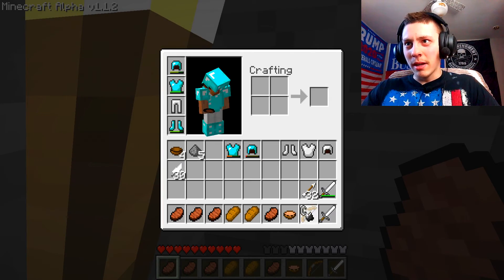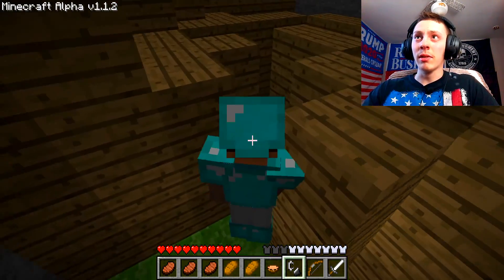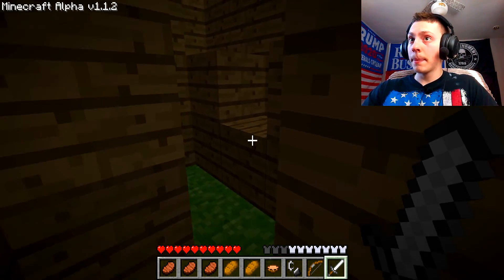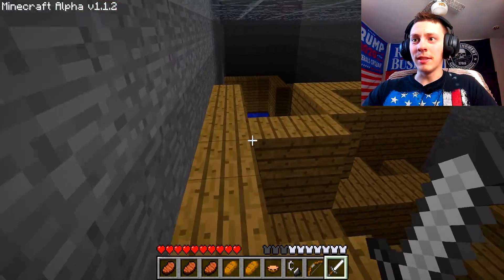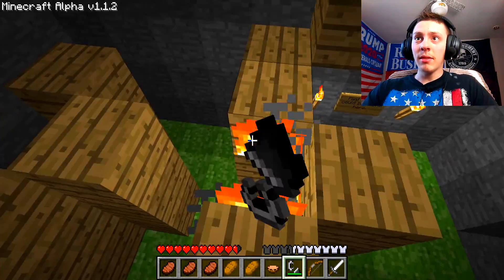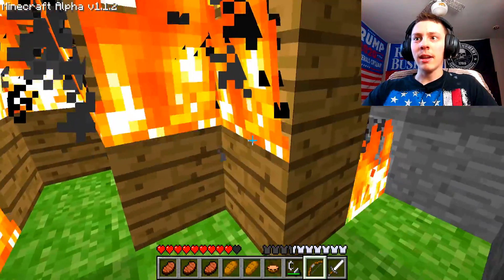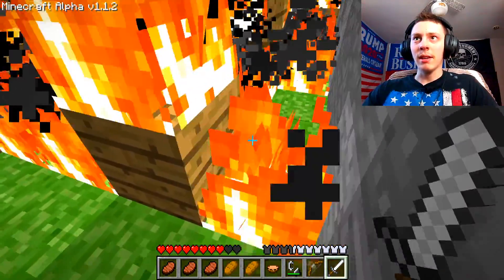Using my Minecraft magic, flint and steel appeared — I didn't go into creative, you can't do that in this version. I used my magical magics to make it work. Let's see — is this gonna trap me or can I actually advance without flint and steel? I didn't even check that first. Oh — never mind, you didn't even need flint and steel! But the map creator probably made sure you could advance without it.